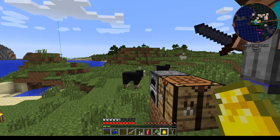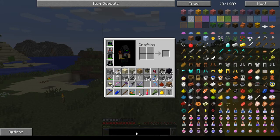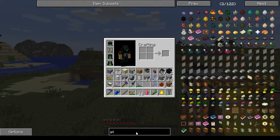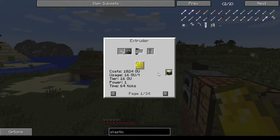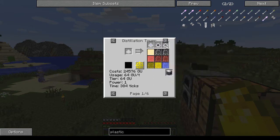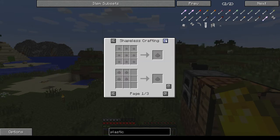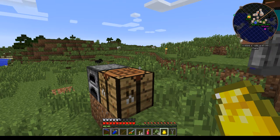GT6 decided to remove the easier distillery fuel plastic recipes again, which I'm happy about because Greg kept saying he wasn't going to add that recipe and then he went and added it. You'll see now that to get plastic you have your distillery and distillation tower, and that is it — no easier distillery recipe.